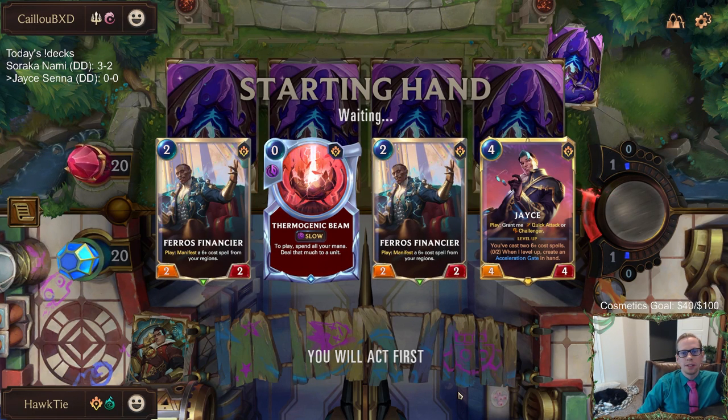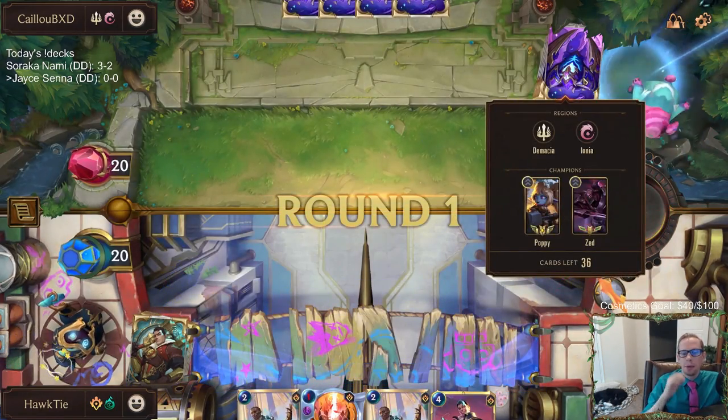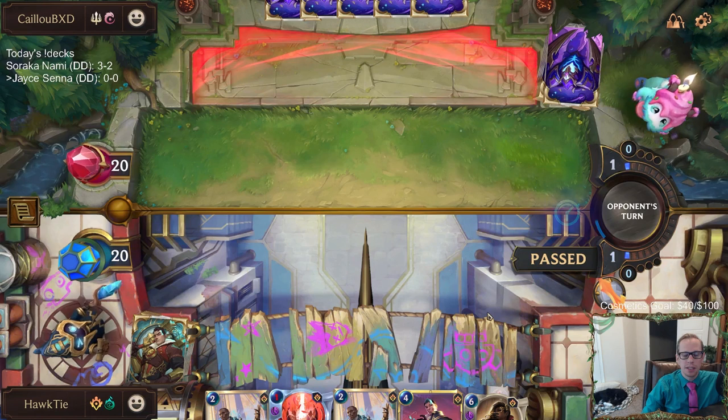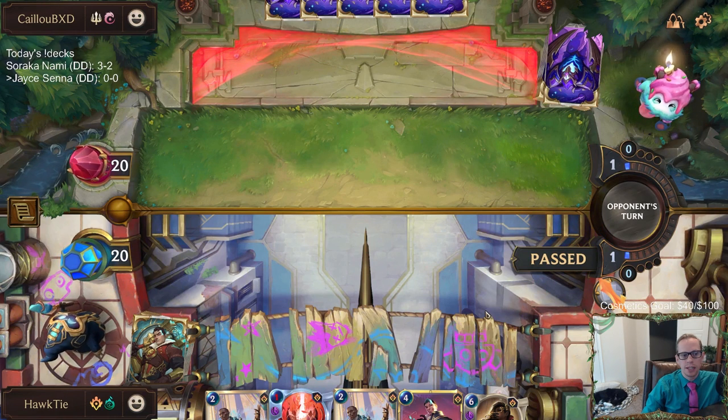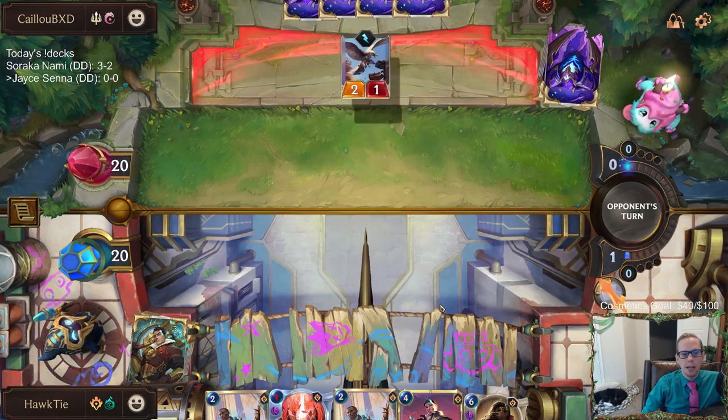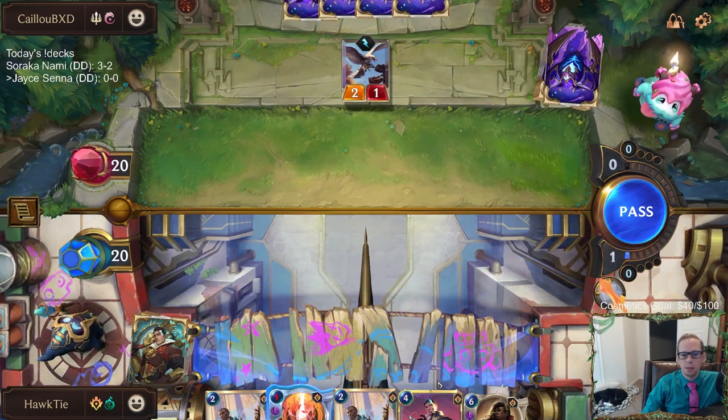We're playing against what I think is maybe the best deck — Zed/Poppy. I think Zed/Poppy is always incredibly scary; it attacks for a lot of damage fast and can do some crazy stuff. We do have a decent amount of removal, so we'll see how we do.